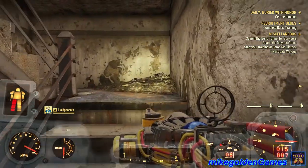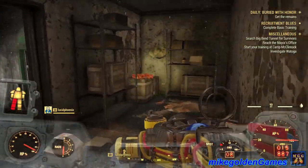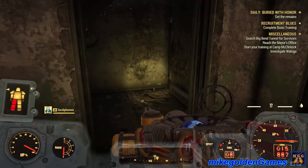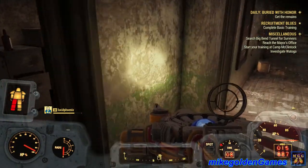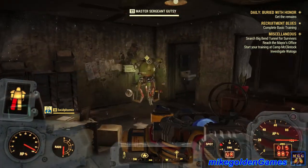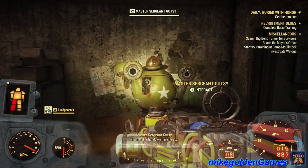So we've got to go upstairs to an office to basically register for basic training. We got a Mr. Gutsy here — Master Sergeant Gutsy. Hello, Master Sergeant.